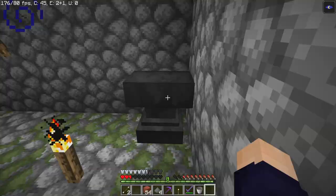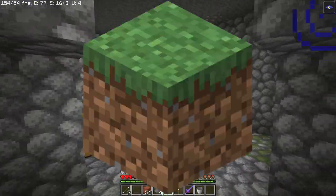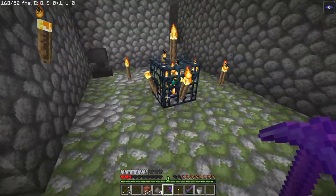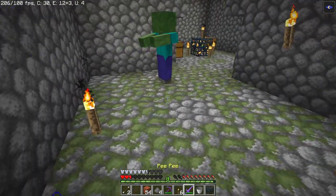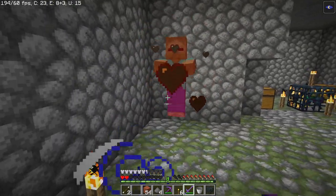If you guys don't already know, Silk Touch is the greatest enchantment in the entire game. It turns grass into dirt, and it's awesome. So first thing we need to do is mine this spawner, and there we go. We have the spawner. I don't need this zombie spawner because I think zombies are dumb, so we're going to destroy the zombies so bad.